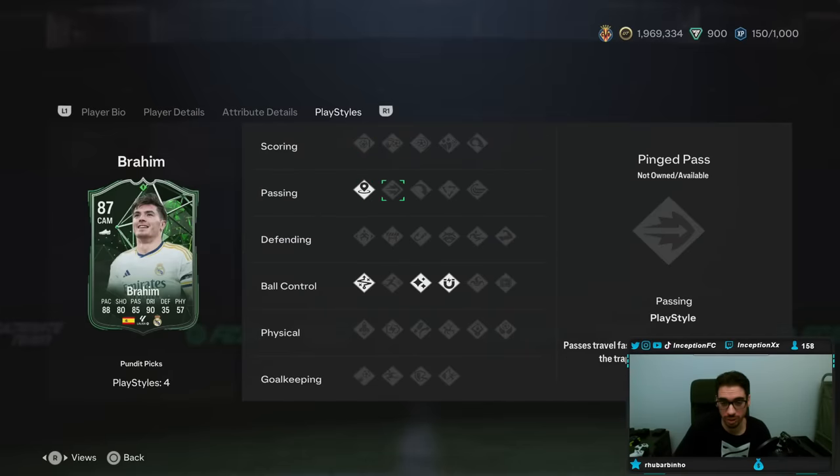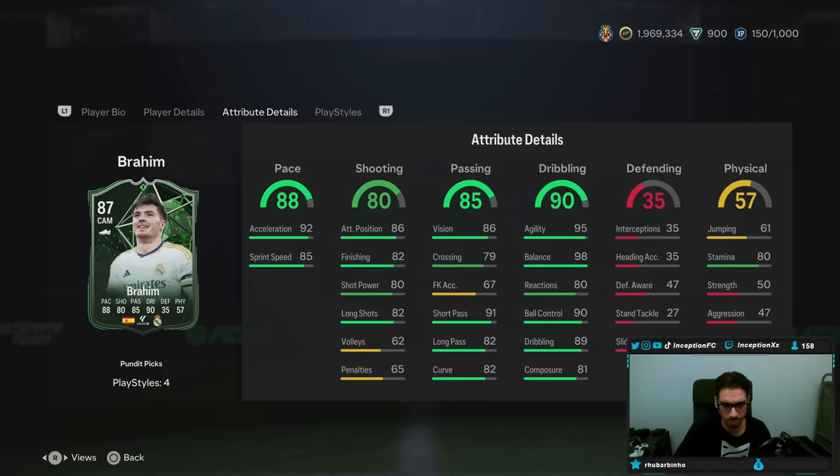Play styles: incisive pass, technical, flare, first touch. In-game attributes — you're still okay on a Hunter or a Marksman. In this game you kind of have to boost the shooting and the pace. The shooting is in a good area. With the five-star weak foot dribbling, it kind of feels like it's formatted for a Marksman, but you have to give him a Hunter because that's just how this game plays out.